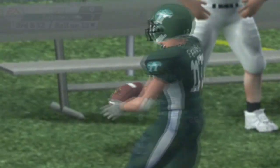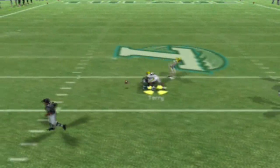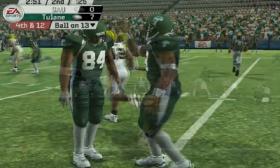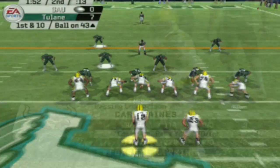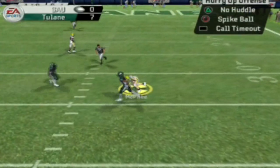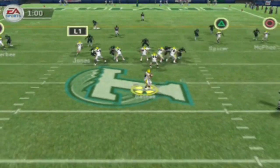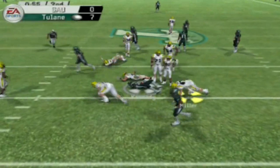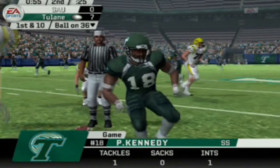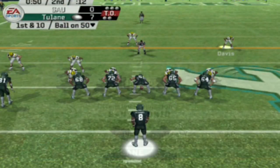Dropping back to pass, Gaines goes over the middle to Spicer, but we get hit as we let that one go and the pass hits the grass. Our defense has to come up big. They try to find Evans but he was out of bounds on third and 12 from their own 13-yard line. The receiver can't hang on and they go three and out, giving us excellent field position near the 50. We try the pass game but an interception by Kennedy gives Tulane the ball back from their own 36.